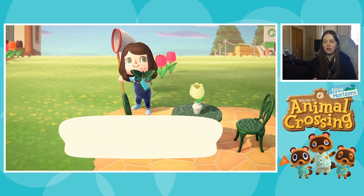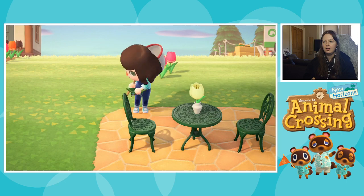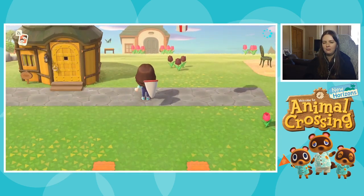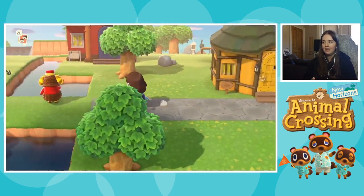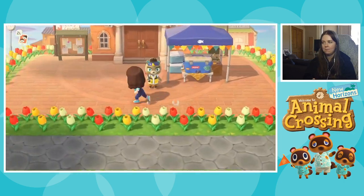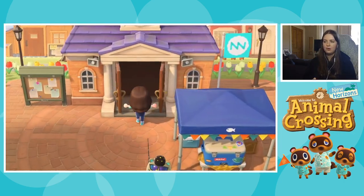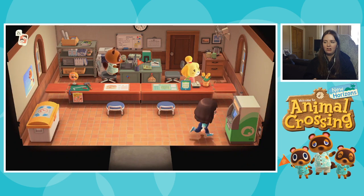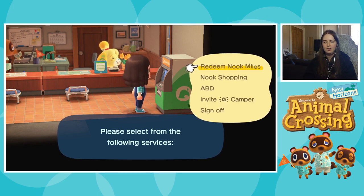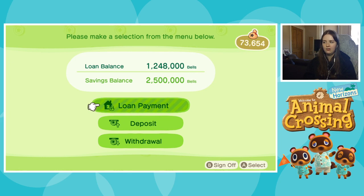I also had a really good turnip week this week — my price for turnips was, I think, 451. So my bell balance is extremely healthy. We can go take a look actually — I do have one more house payment but I think I'm gonna wait a few more days. I wanna buy turnips tomorrow on Sunday. I don't know if we'll be able to buy turnips because of Bunny Day, but at the moment I have 2.5 million, so we're doing pretty well.